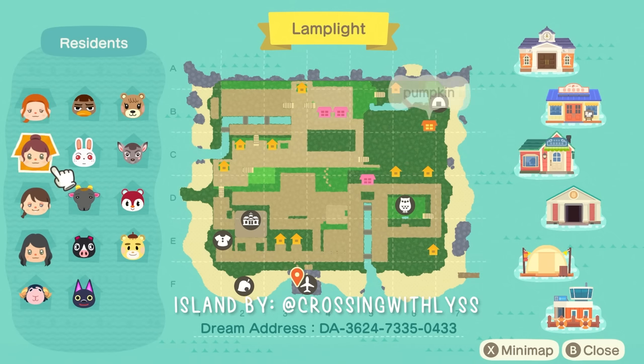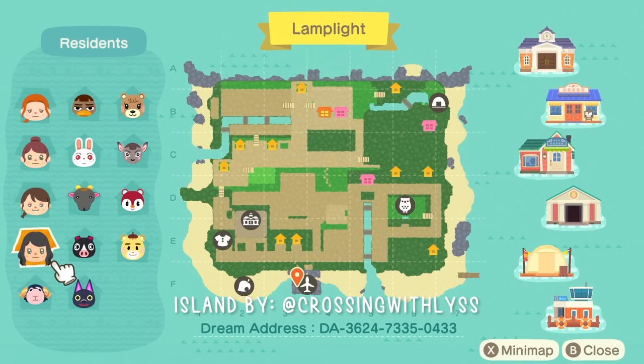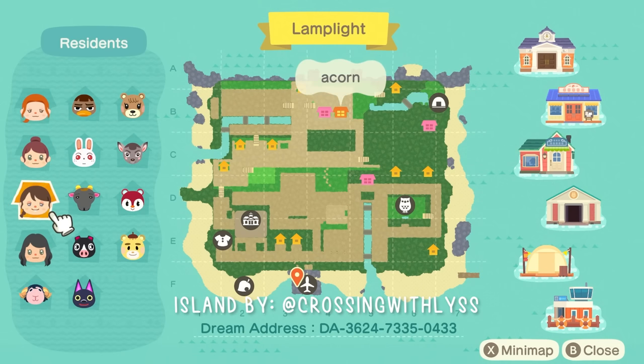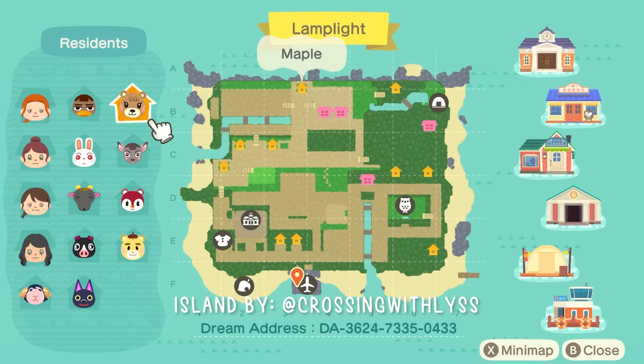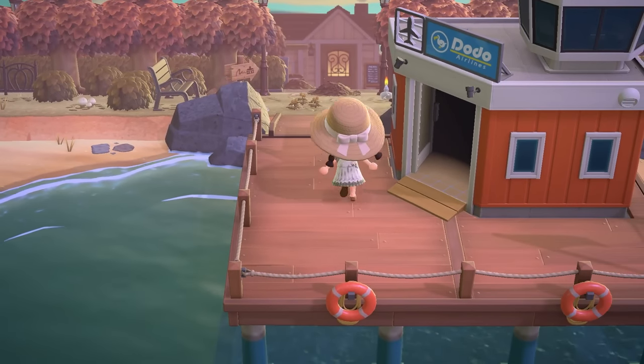We have two resident reps here. The creator did say that both houses are decorated, so we will check them out. Lis and Pumpkin — these two I don't believe are decorated — but lots of cute villagers here as well. They definitely feel like they fit this island, so without further ado let's just actually start walking around.